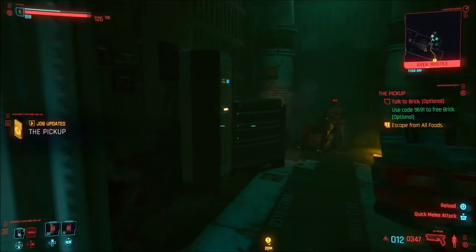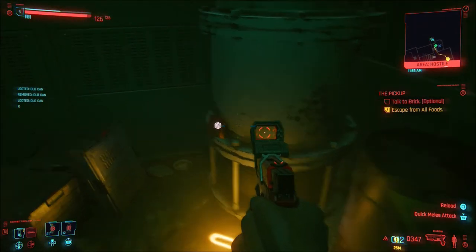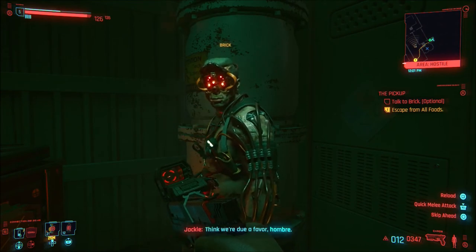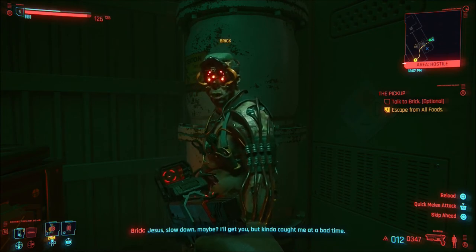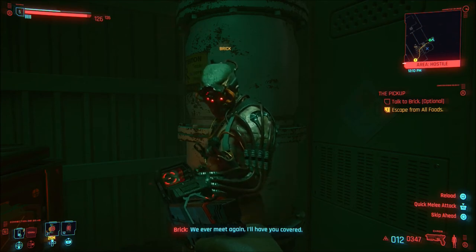Head along to the keypad and enter the code 9691. The door is now open and Brick is saved, simple as that. Brick says: 'Looks like we might have saved your skin — I think we'll do a favor, hombre. Kind of caught me at a bad time, but if we ever meet again, I'll have you covered.'